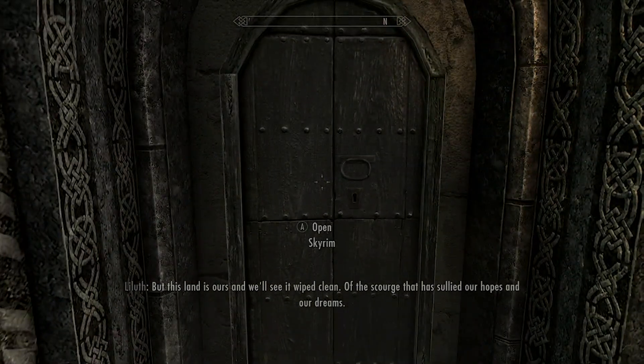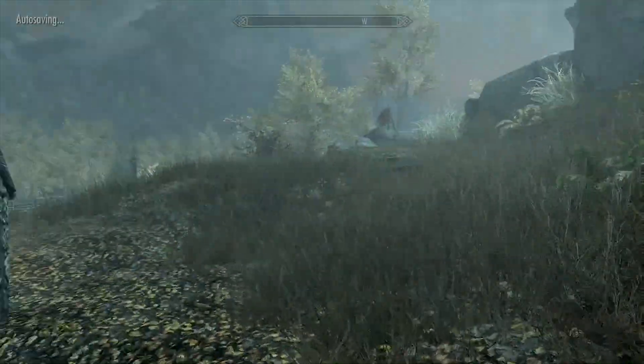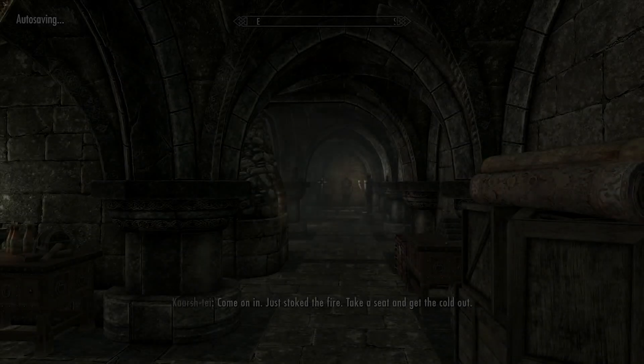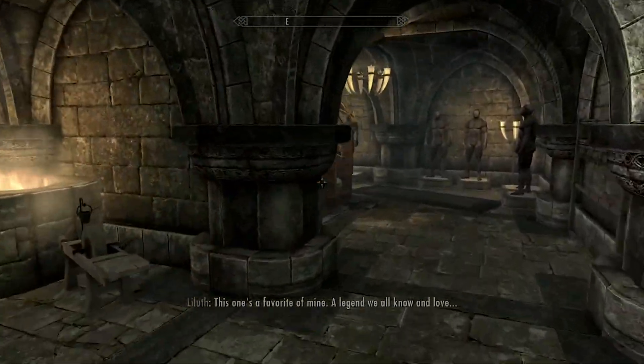Let's see where this door leads - back out to Skyrim, but it's just a basement door. So there are three doors total to get inside the house: this basement one, the one we came in through, and the actual front door.